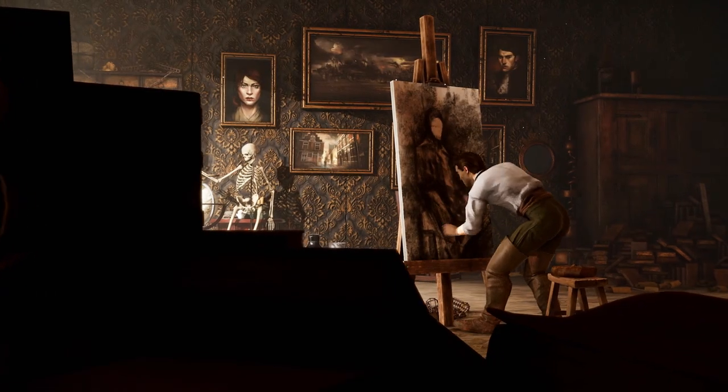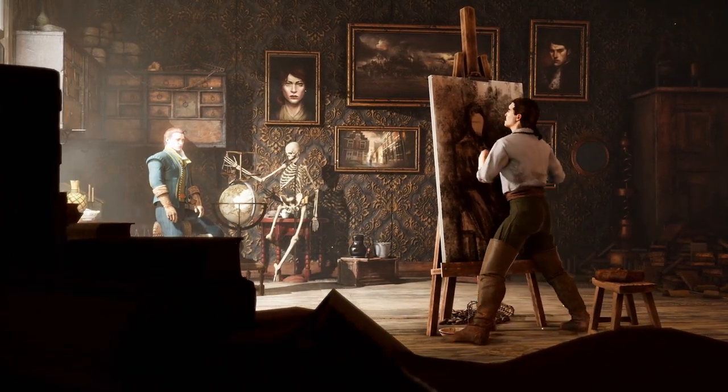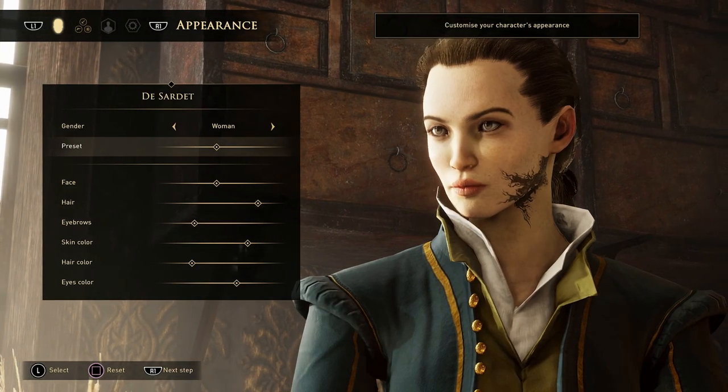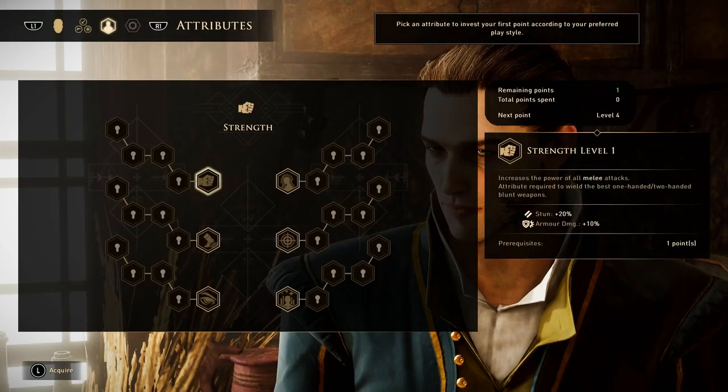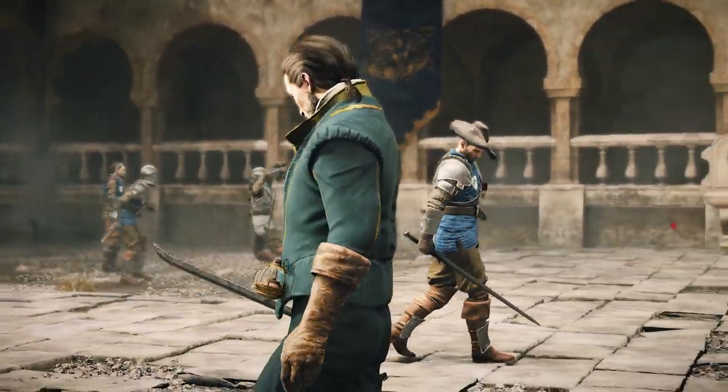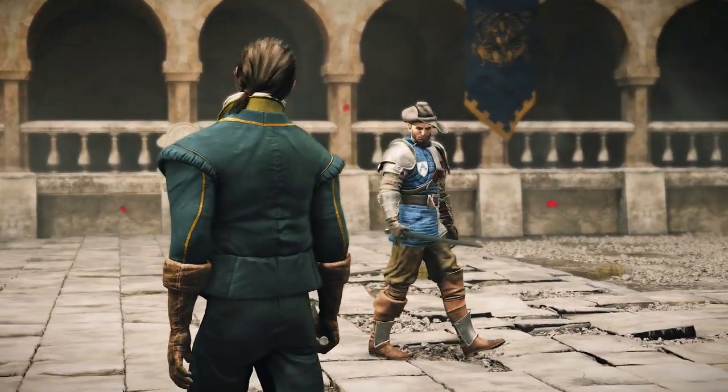From the very beginning, you're given the freedom to make your character unique. Decide on your appearance from a range of options before diving into your starting skills, attributes, and talents. And so the day has finally come. My royal fledglings are leaving the nest.